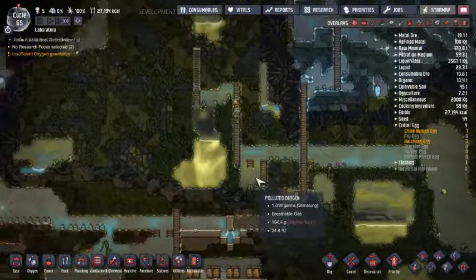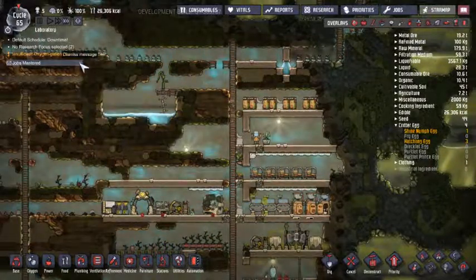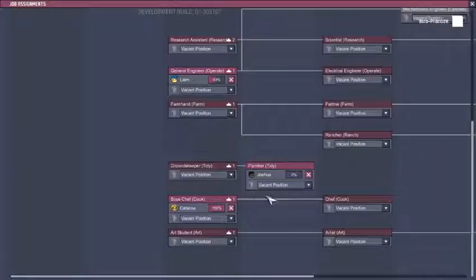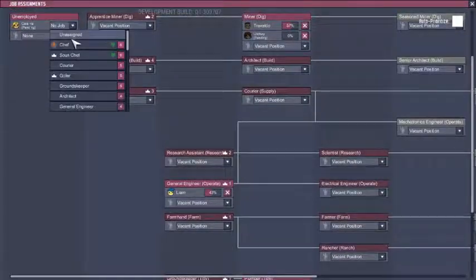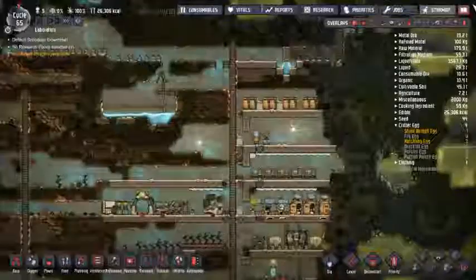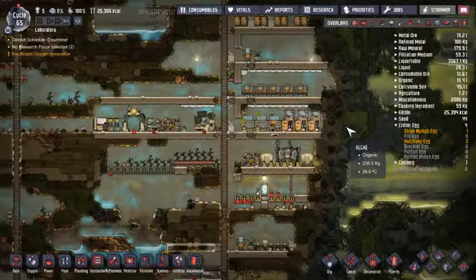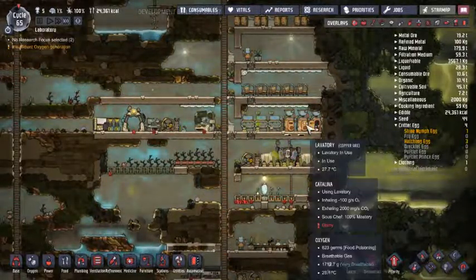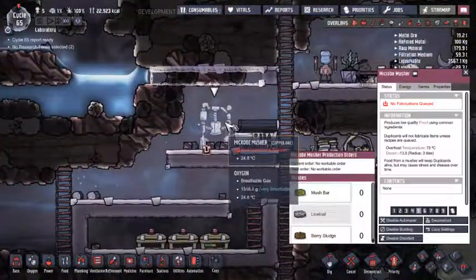She's literally dropping what she's doing to go do it. I'm actually going to call this downtime - that was a good time to wrap it up for this episode. Give Catalina a courier - that is wonderful, I love couriers. It makes things a lot easier in the base. But thank you for watching. Remember to like, comment, and subscribe below to see more of this wonderful game.